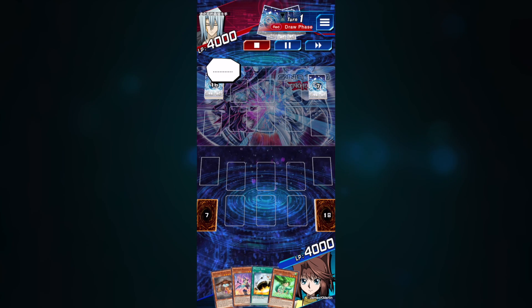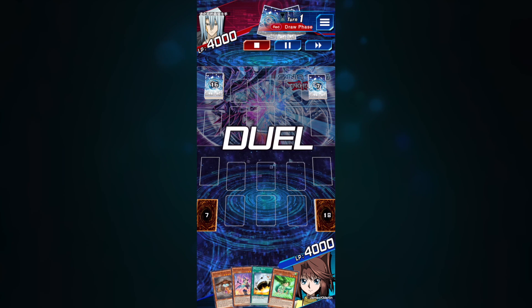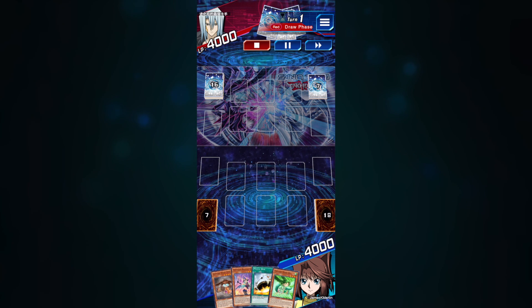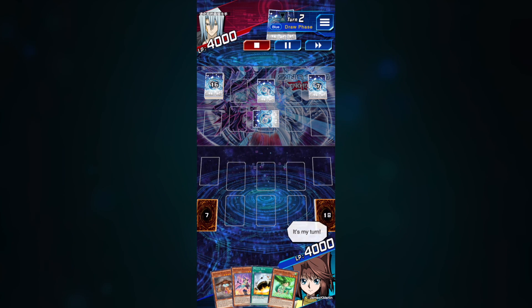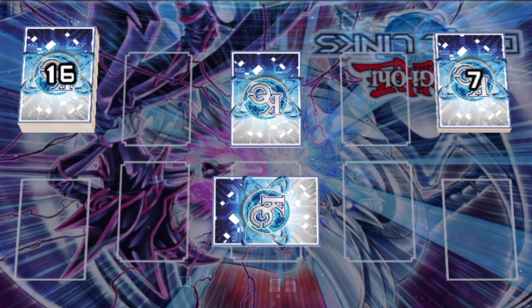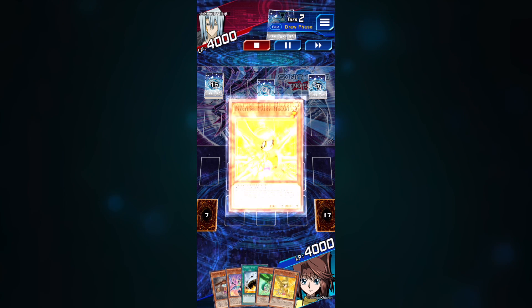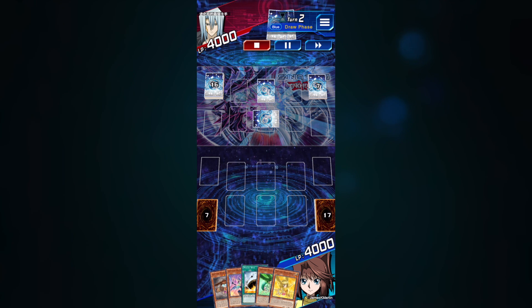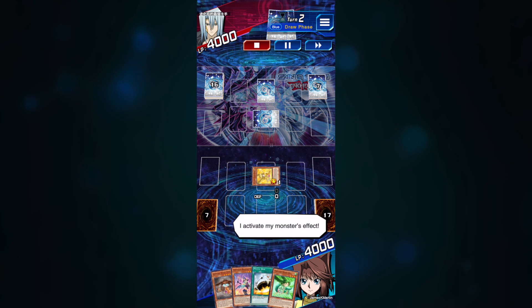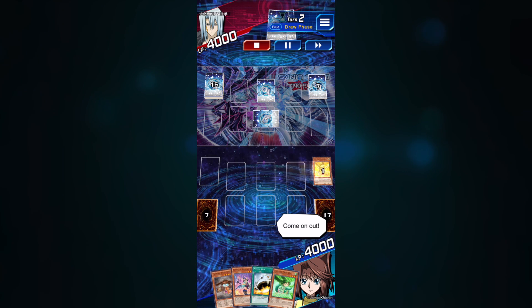Every time you hop into a match, the first thing you should be thinking about is: how many attacks is it going to take my opponent to get to my life points? You always want to make sure you have some sort of backup in order to protect yourself. So look what my opponent does here — they place one card face down and one card in defense mode, so I have no idea what those cards are and need to be prepared. I'm going to place as many monsters and cards down as I can just to make sure I have that backup.